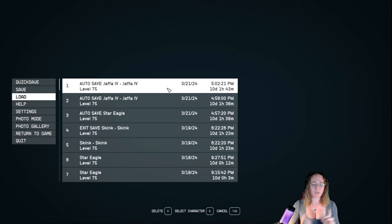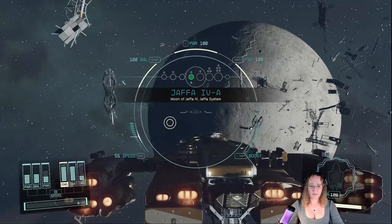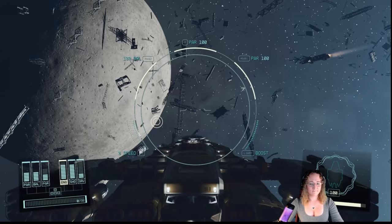This next feature is an auto save when you fast travel from a planet's surface to orbit - which means you are not on your ship, you are away from your ship. You're trying to get off a planet because who knows what's happening, and you just fast travel elsewhere. So as you can see my last auto save was at 5:02 PM today, and it's 3:21 now. We're going to jump to space and see if an auto save is automatically added. All right, we have left the planet and have now entered orbit. Let's see if we got a new save. There we go - 5:03:30 PM. I think that's a great cover-your-butt situation. Let me know what you guys think about that one.